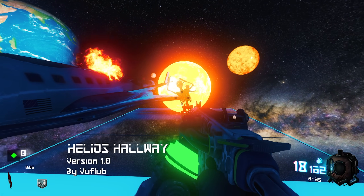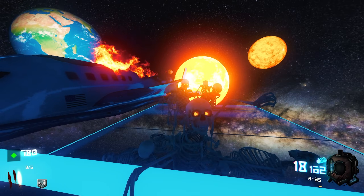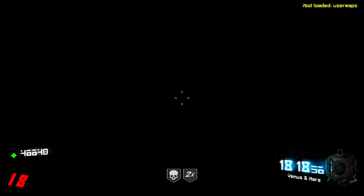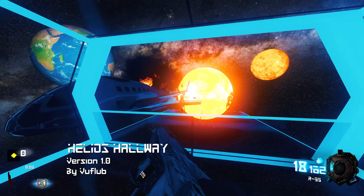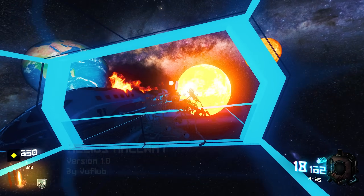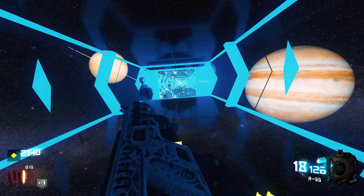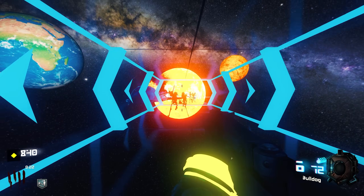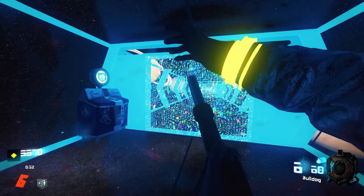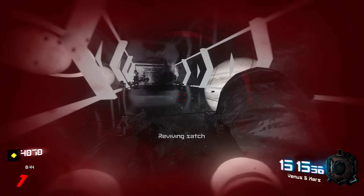I know how to beat this map — silly mistakes keep getting me killed. I keep making silly errors: opening the wrong thing, buying a perk when I meant to open a door, taking the wrong guns from the box. The Apex guns suck — do not take them. I've told myself like four times. This is not a difficult map, I'm just making it look really difficult right now.